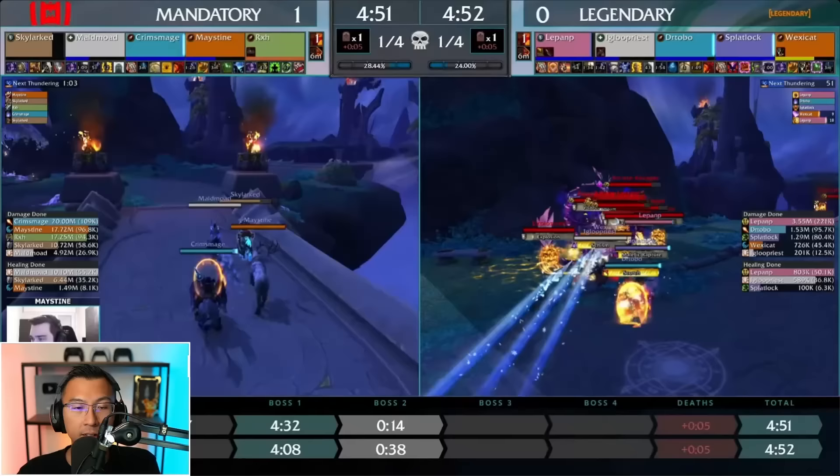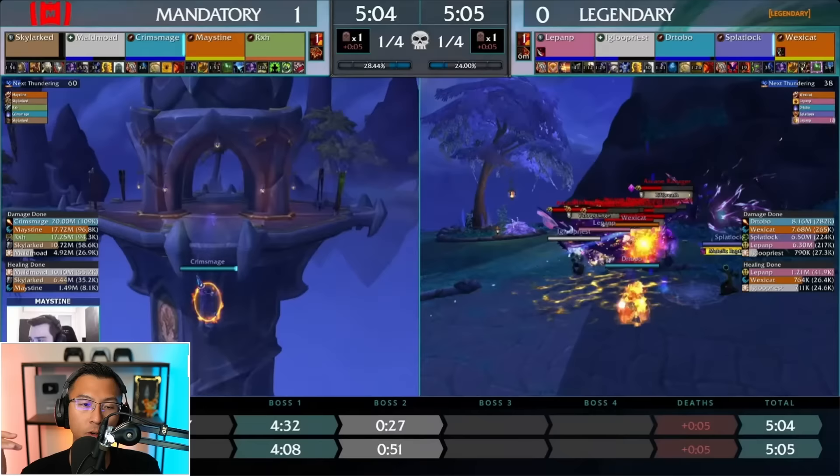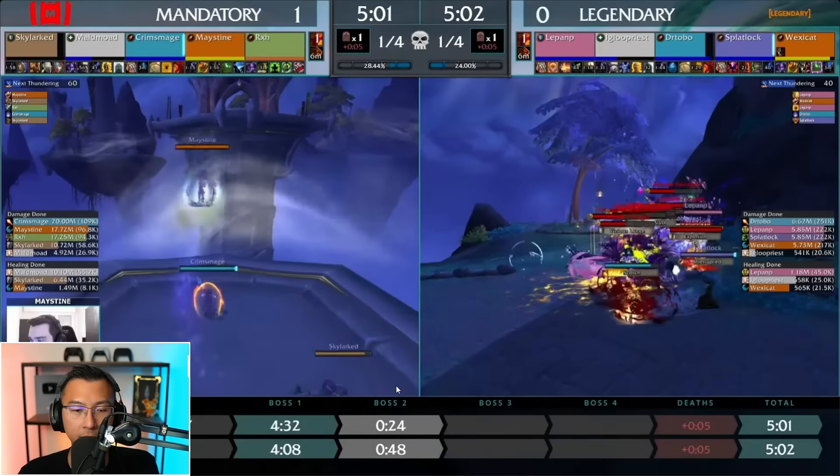This trick actually comes from the MDIs, where everyone popularized the idea of snapping mobs onto the Sentry in Algotast Academy. Keep your eyes peeled on the left side of this video — you will see as everyone jumps over to the portal, Mandatory would initially just pull the Sentry mini-boss on the platform. It's always inefficient to work on a singular mob in Mythic Plus by itself when you can cleave or AoE down that mob alongside other trash.